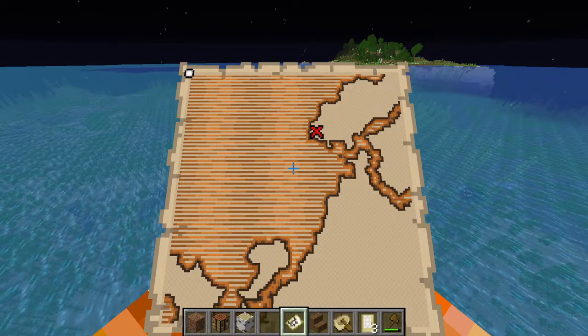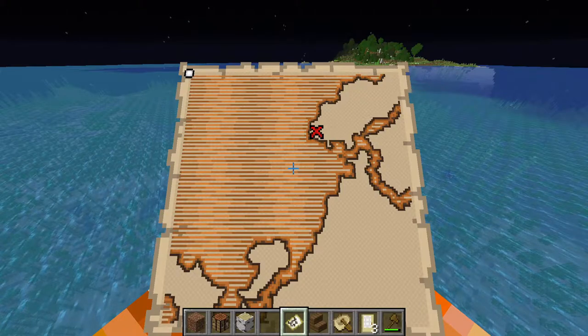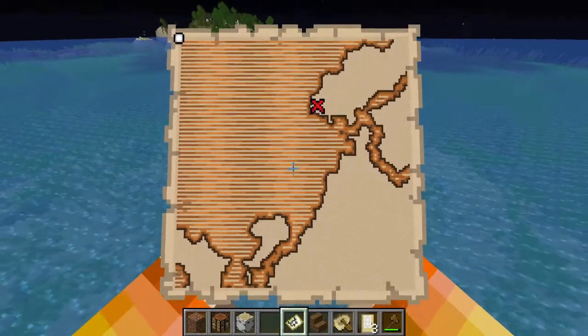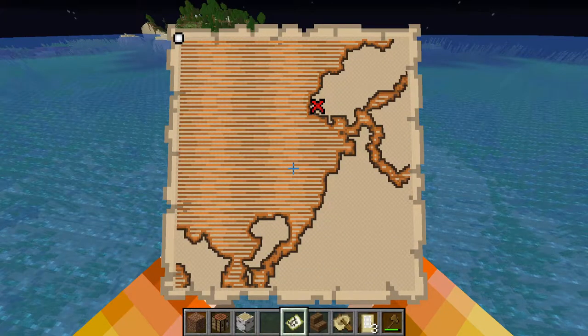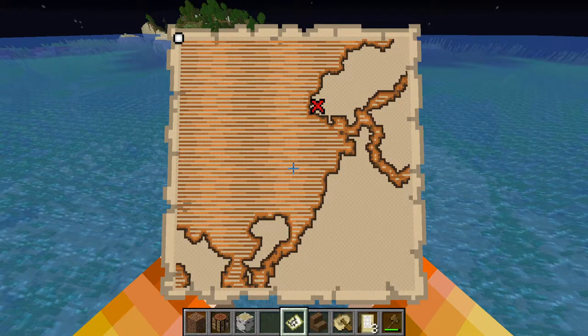Let's say you want to find this buried treasure because you ended up not getting enough iron from the shipwreck. There actually is a trick you can use to help you find the buried treasure more easily. Remember: on maps, up is north, right is east, down is south, and left is west.